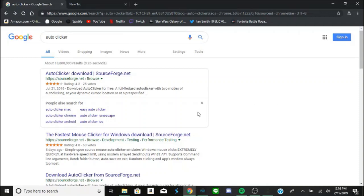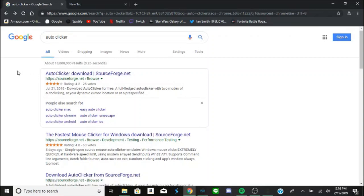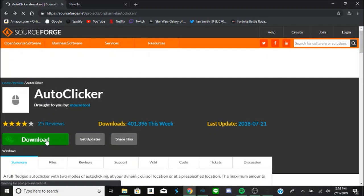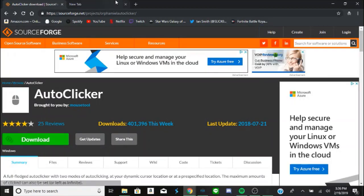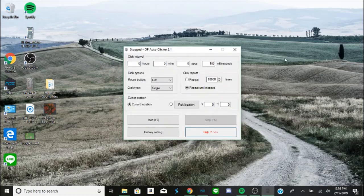I just typed in auto-clicker. Before this video I was using one called Shocker — I'll leave a link for that one. But in this video I'll show you just the first result when you type in auto-clicker. It's this first one right here, sourceforge.net. You can click that download button and get your download going. Once you have that, this is what it should look like right here.